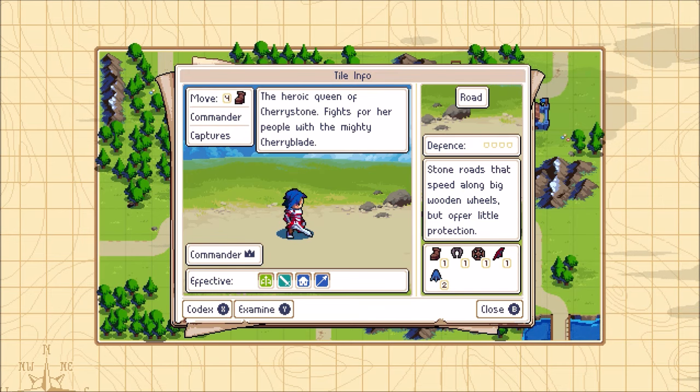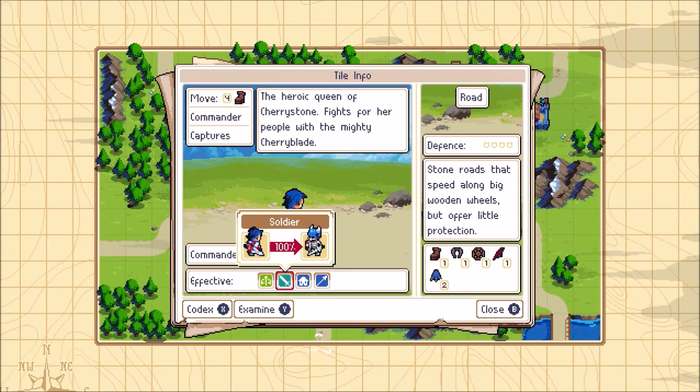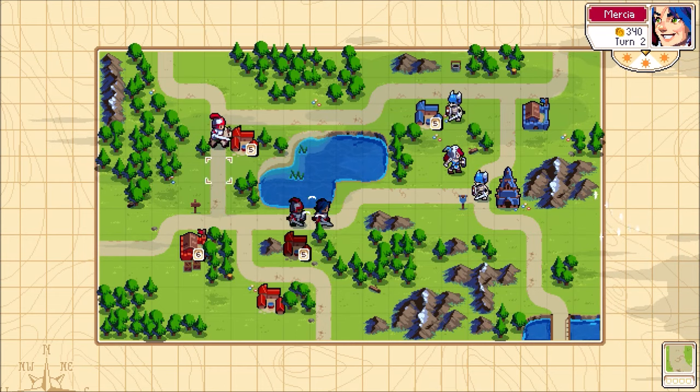If you want to see how strong a unit is against certain units, you can hold Y and it'll tell you right here. Mercia is effective against archers, swordsmen, structures, and pikemen — they're very, very good.